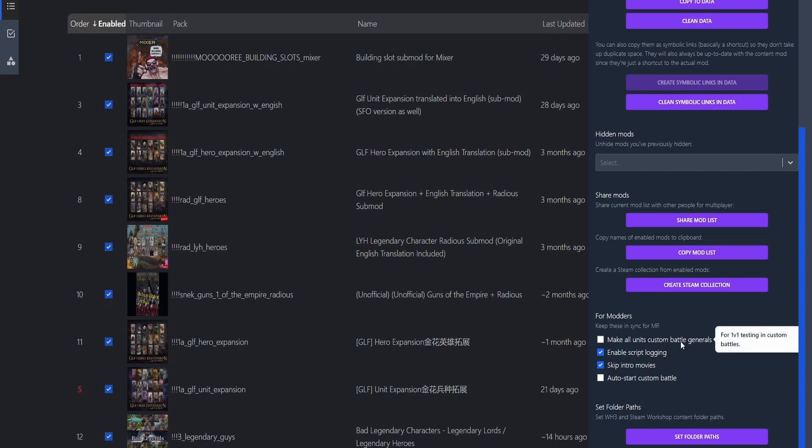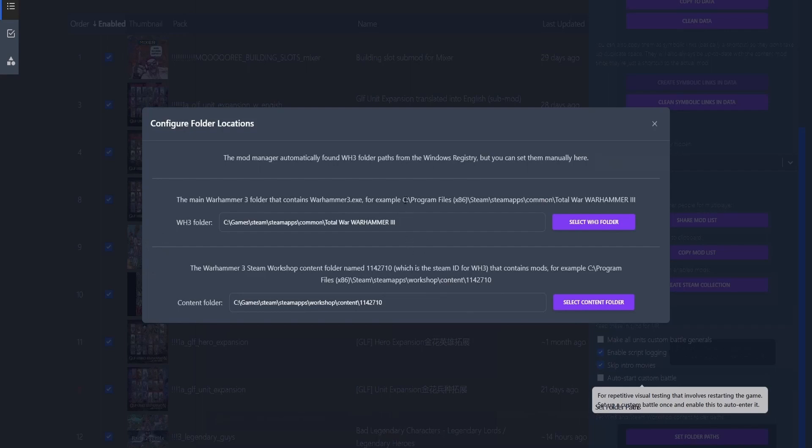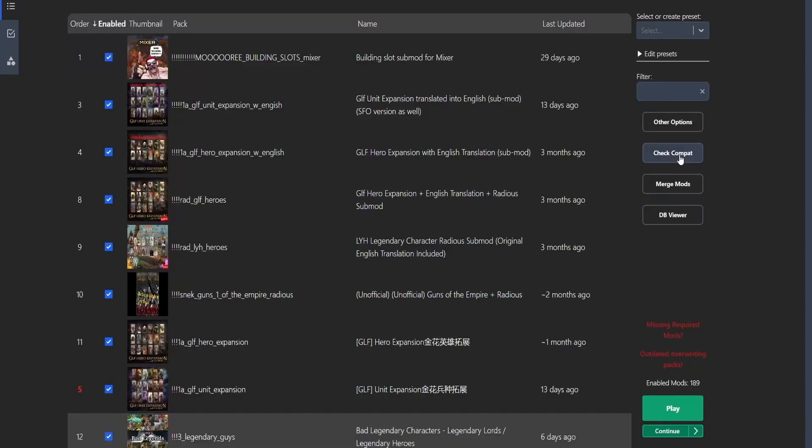Call Units Custom Battle Generals — if you want to test units one-on-one without generals, this is great; I did some videos using this. Skip Intro Movies speaks for itself. The last thing on this page is Set Folder Path — when you click it, it shows you the Warhammer 3 folder and the content folder where all your mods are stored.